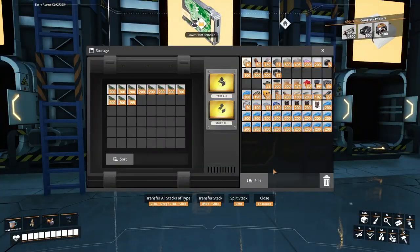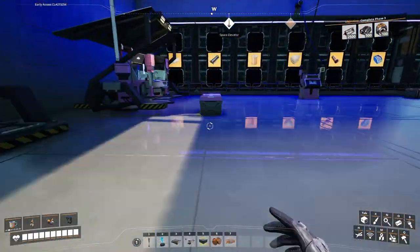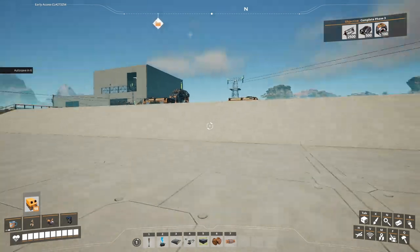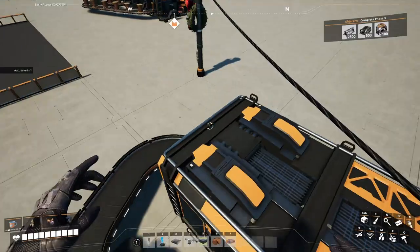For instance, you can see I've collected quite a lot of circuit boards. I've got about 200 computers and almost 200 heavy modular frames. I'm going to use all those to make more refineries, more fuel generators — sort of thing that we need.